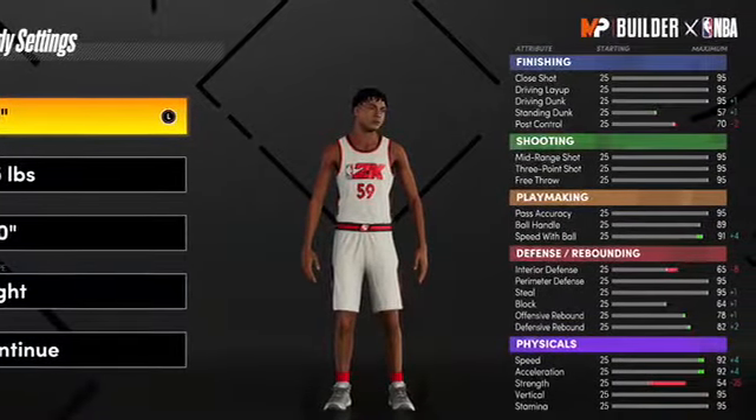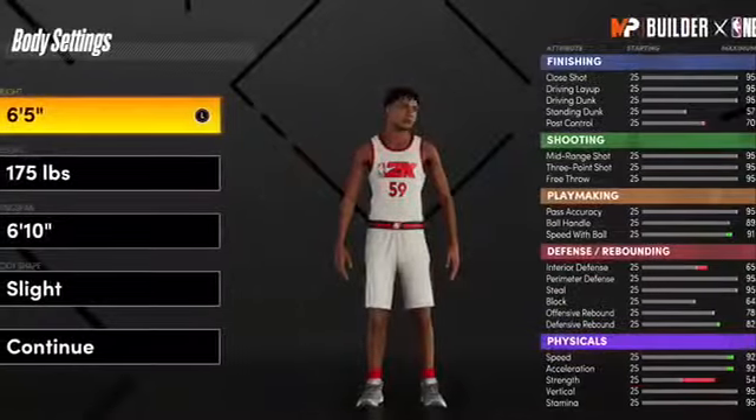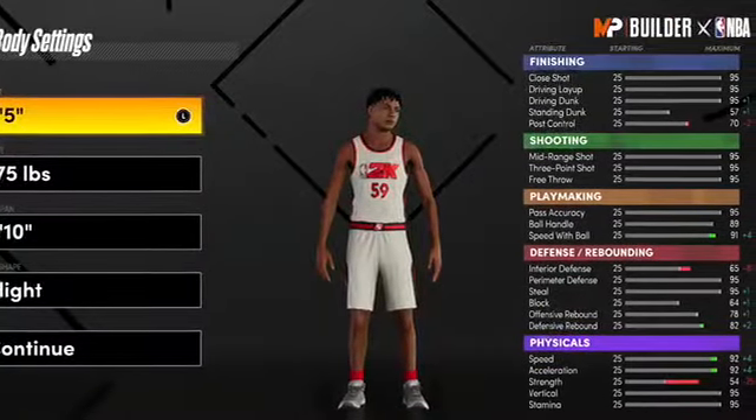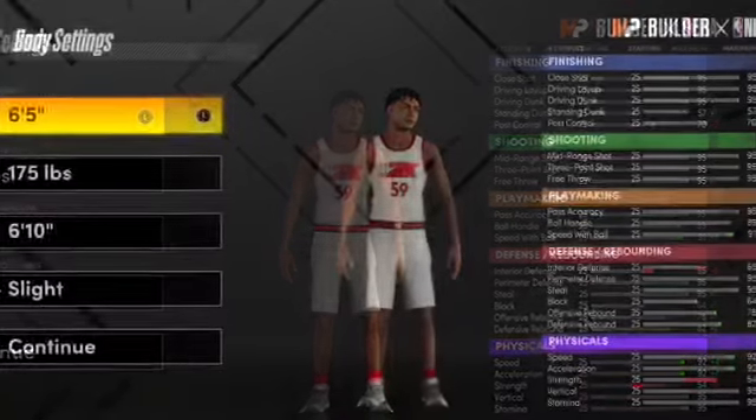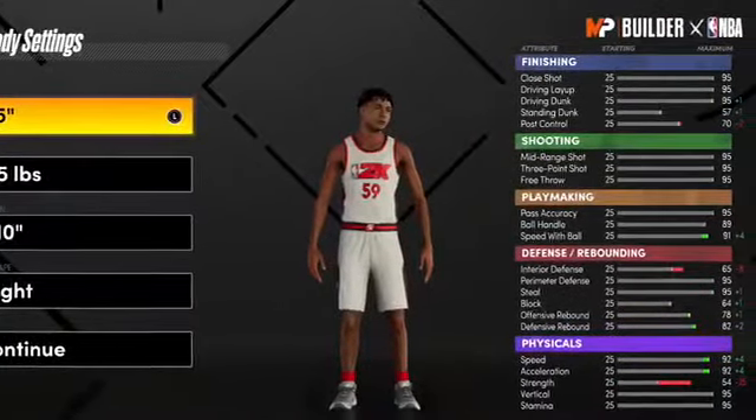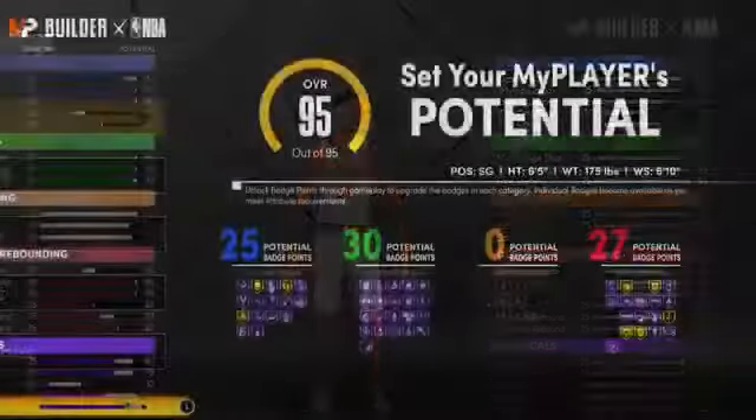Next we're gonna be doing the build height and weight. You're gonna want to make him 6'5", 175 pounds, and 6'10" wingspan. I made mine slight but you could do any physicals. This will make him tall enough to run the two position but also have a high wingspan.